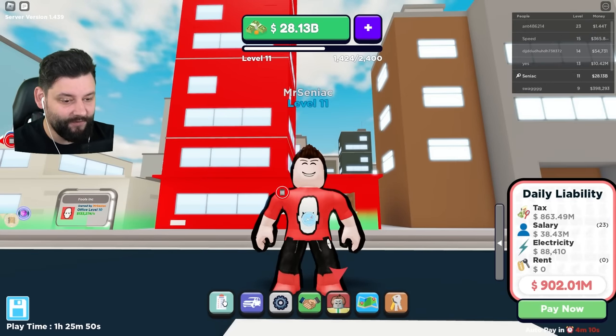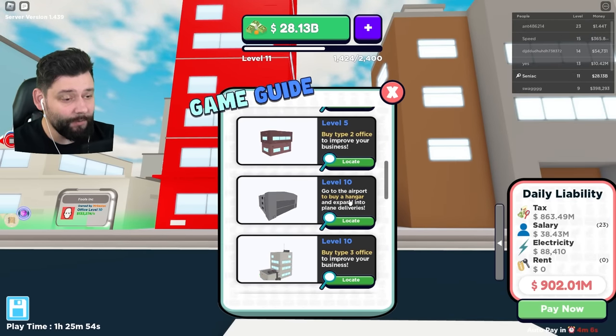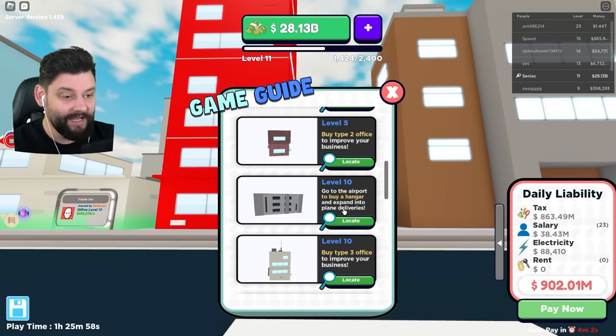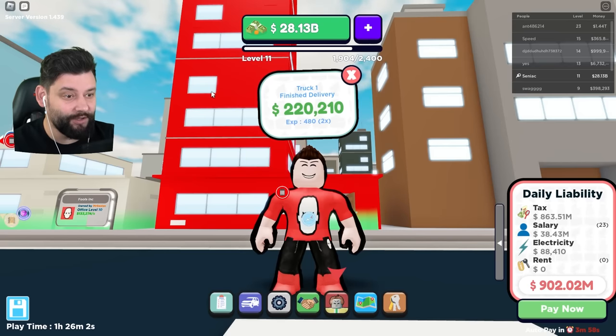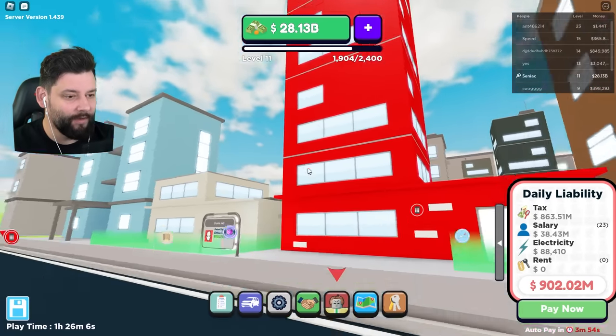I am now level 11, which means I have the ability to go ahead and buy a hangar at the airport to expand to plane deliveries. I can also buy a type 3 office, which I've kind of already got. The truck has just made me some sweet cash — this is the new big building I've got up and running.